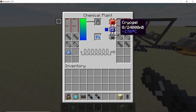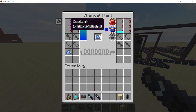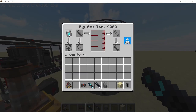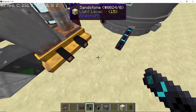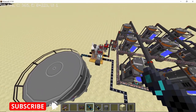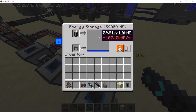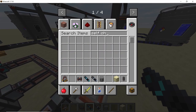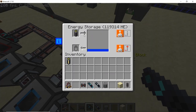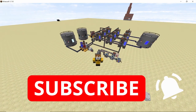As soon as coolant starts flowing into the chemical plant, it will begin producing cryogel. Set up another tank to store all the cryogel — right now production is modest, but once the coolant tank is full you'll get a lot of cryogel. The gold battery struggles to keep up with the full setup, so upgrade to a self-charging lead battery. With that, both the infinite coolant and cryogel farms are complete. Hope you liked it — smash that like button and subscribe for more content like this.